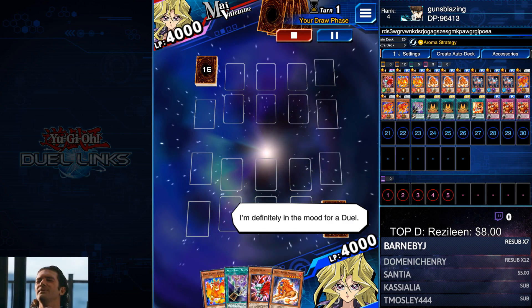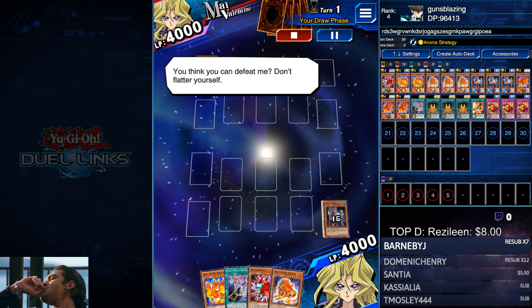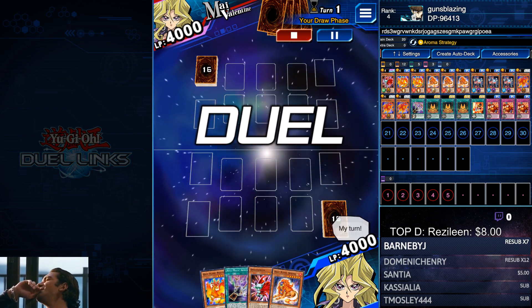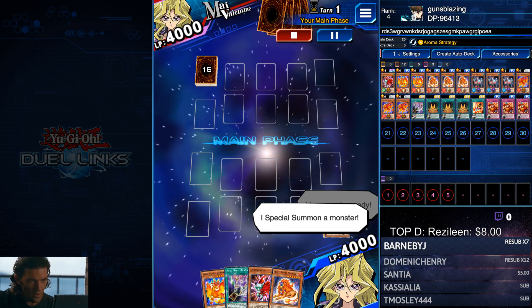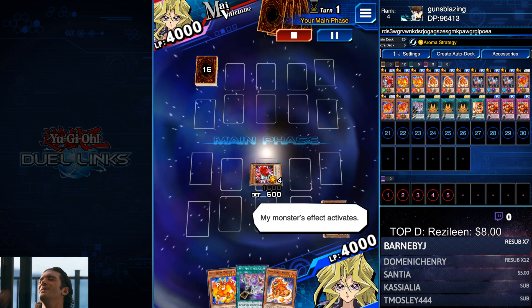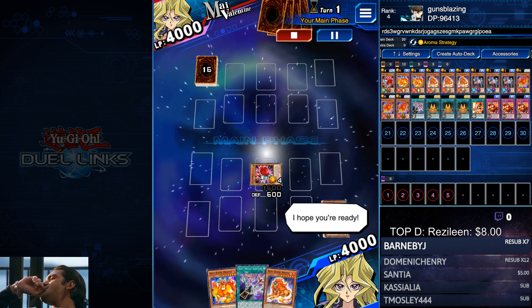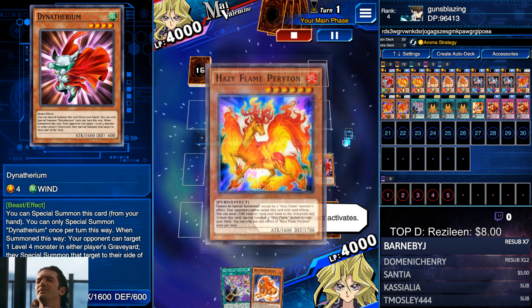First things first: if you're auto-dueling with Mai to get Elegant Mai to spot on the board, she might not appear, so you might have to switch between your auto-dueler and your Mai Valentine if you're going to use this farming deck, because the Aroma Strategy is only available on mine. Anyway, this is what Dynotherium is for — you just special summon it with its own effect so that you can tribute summon in the same turn.